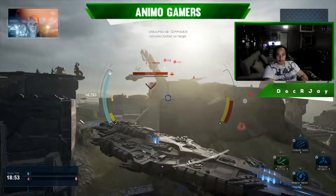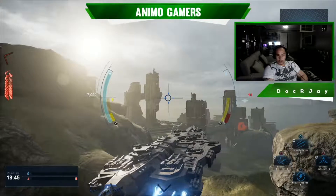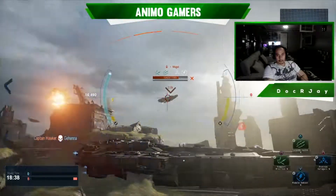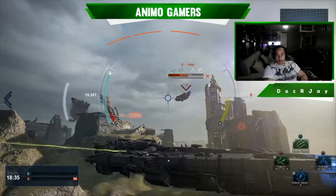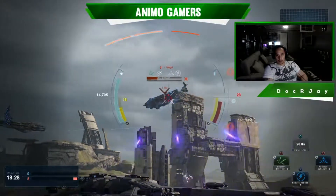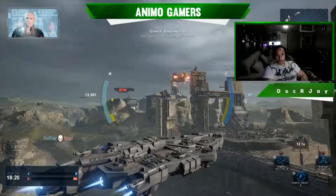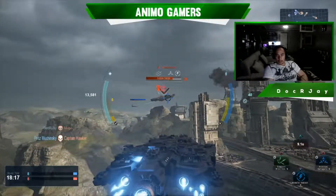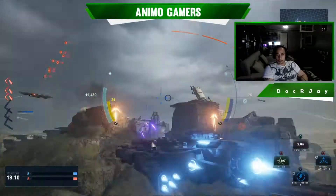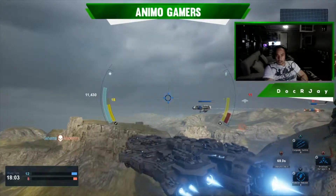Missiles locked on target. Shield activated. Power to the new thrusters. Lock on confirmed — launching torpedoes. He's almost down. Captain, we've got a lock. Power to the new thrusters — let's take them from the side. Full thrusters, we're going missiles. Whoa — we're winning, Captain.